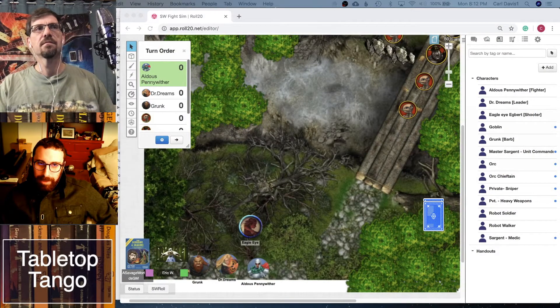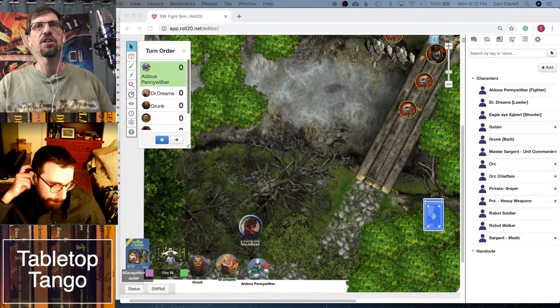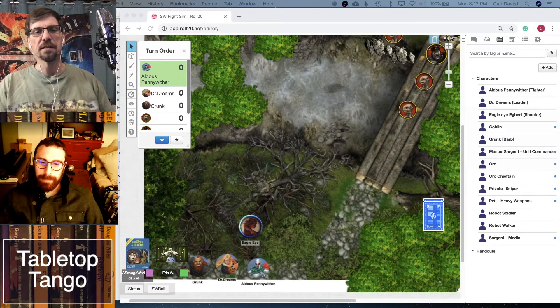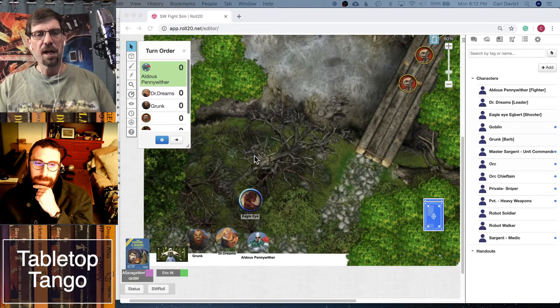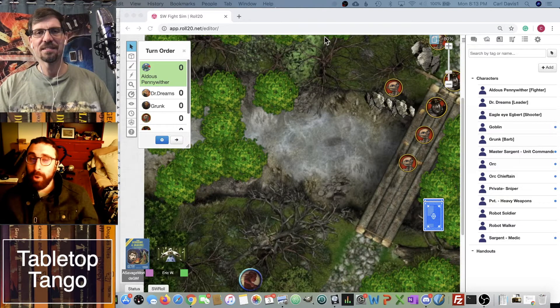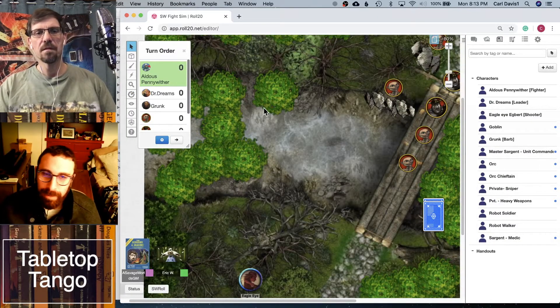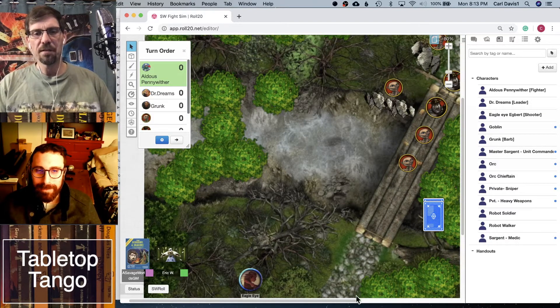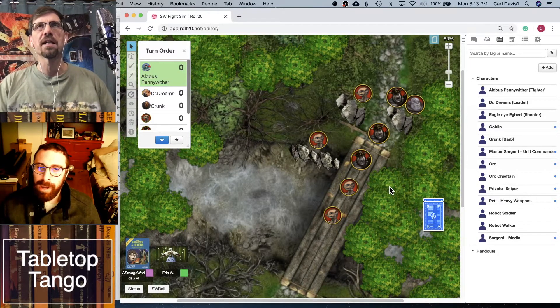We're definitely playing this off the cuff. I think we should try to show some of the other features besides just attacking — some of the things you can do for helping other people out and some of the interesting situations you can get into. Eric did a great job adding a few interesting edges to the different characters. Here I've got my map up and we have our adventuring party of four: Eagle Eye, Aldous, Dr. Dreams, and Grunk. This is definitely going to be a medieval style — no magic. When you have a more modern setting with guns, it's a totally different battlefield.